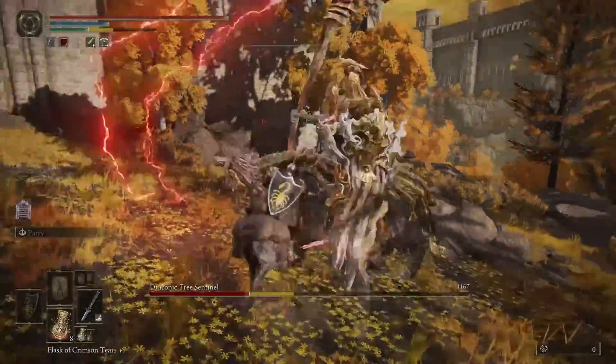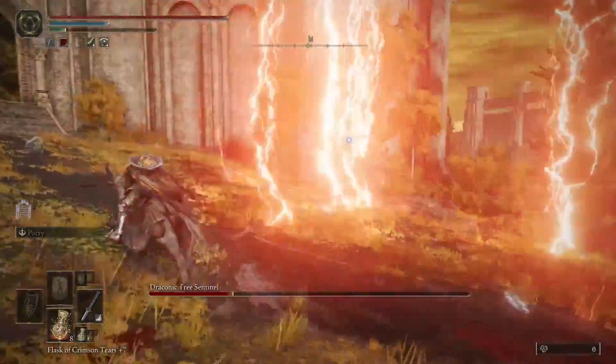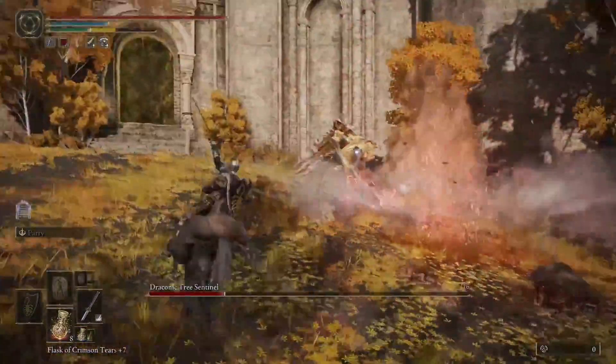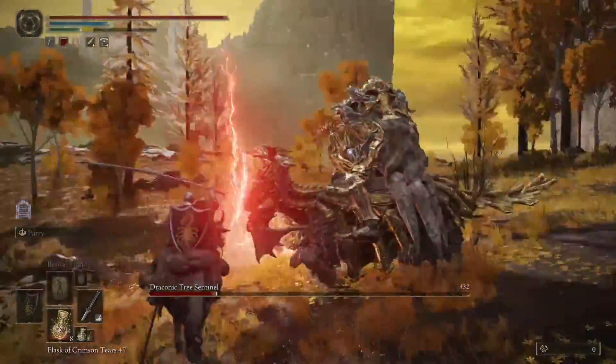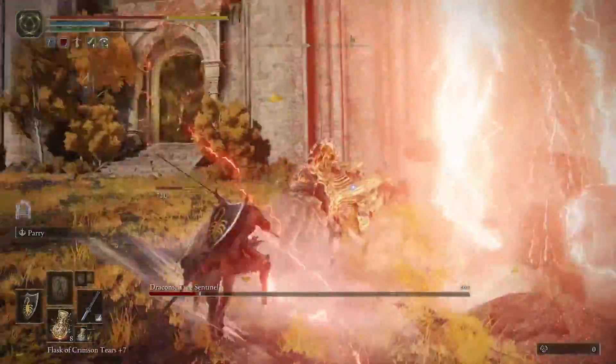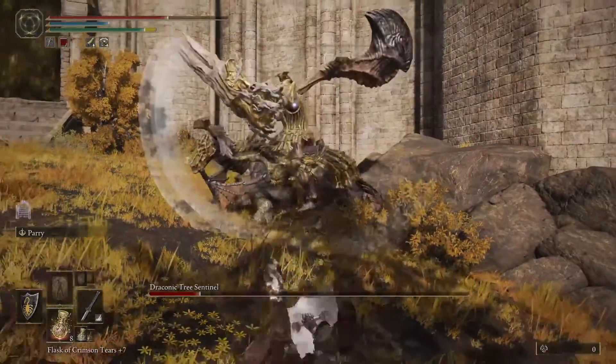You can see here he's doing his lightning area-of-effect attack — you can either stay away from it, or if you stay close you can actually deal damage to him while he's doing it. The only attack to watch out for is when he swings his hammer with the lightning, because that can deal a lot of damage and one-hit your horse.